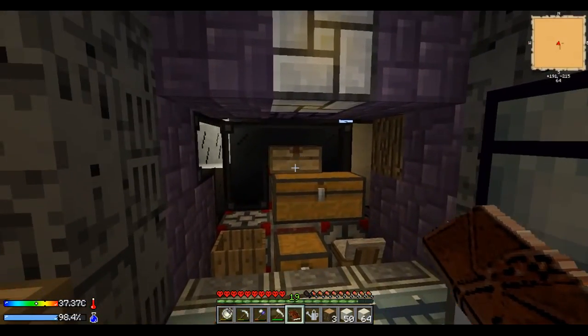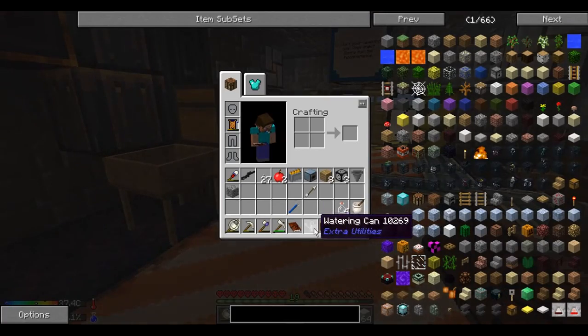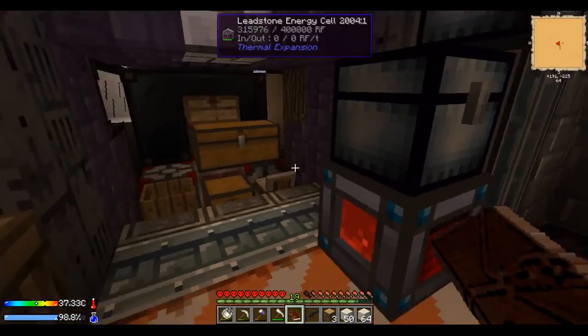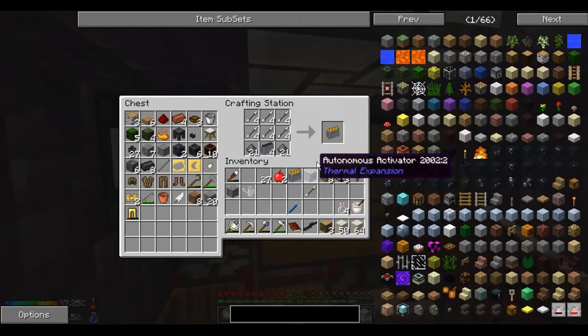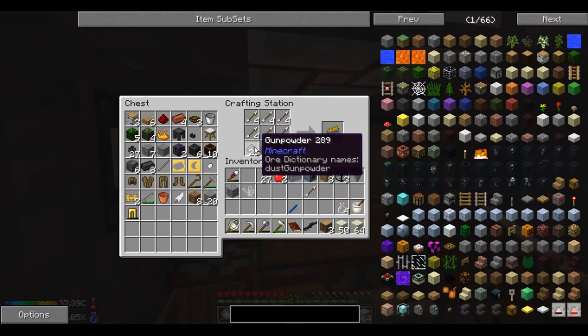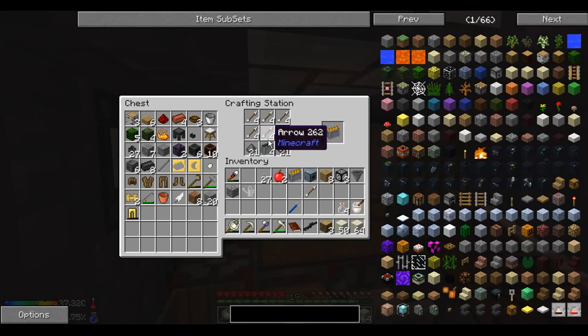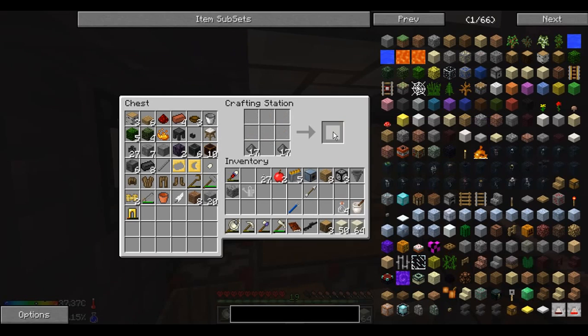Just to start the episode today, I figured that by now you guys should probably have run out of ammo for your needle gun if you've been shooting a lot of mobs. So I already went ahead and got more. The recipe is just your arrows, your gunpowder, and the needle gun magazines you get when you exhaust your ammo. Make sure you keep track of those because they're a pain to make since you need to rub your trees.